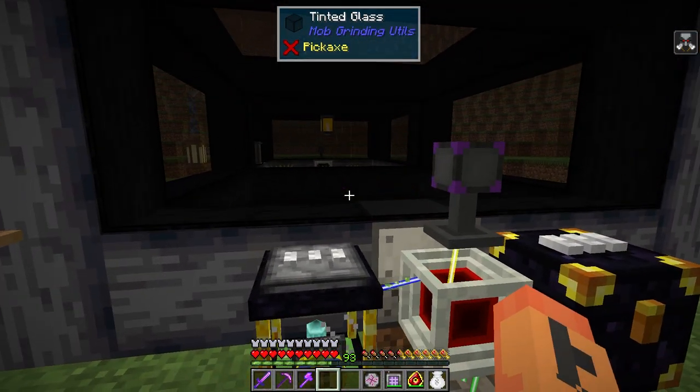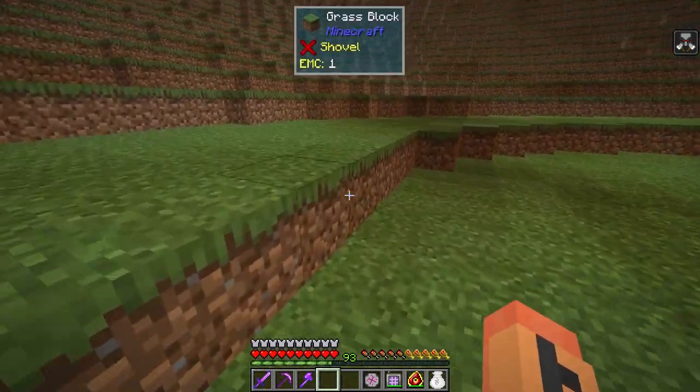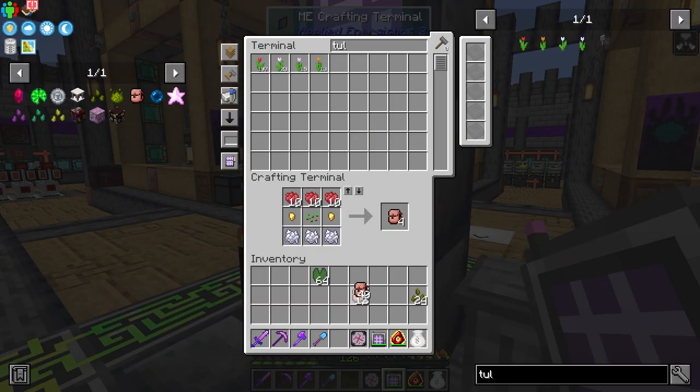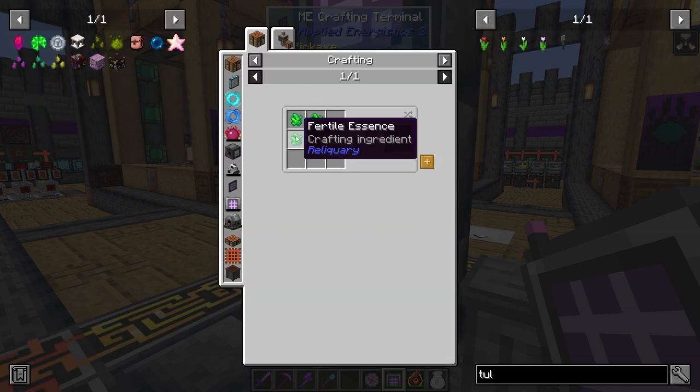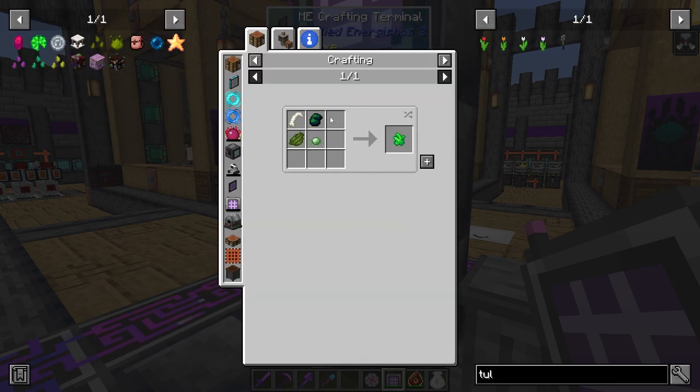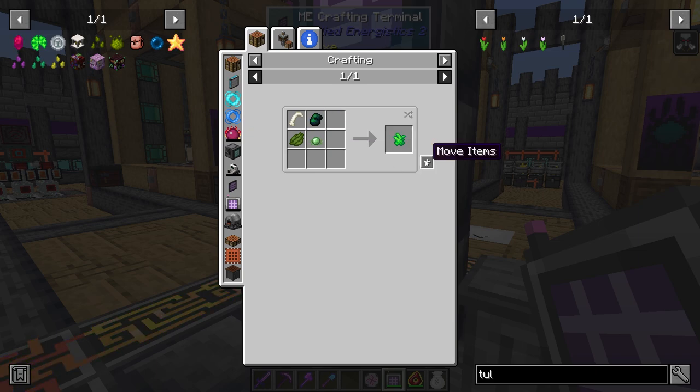This farm is actually working really well - it's not insanely fast since it's only a five by five, but it's doing everything it needs to. I want to go ahead and set up an inferium farm. I have the inferium seed and some lily pads because we'll need them - we're gonna make some lily pads of fertility. They're a little hard to make actually, especially since in the biome I'm in I don't get regular creepers - I get dripstone creepers and stone creepers, so I don't get a lot of these glands.